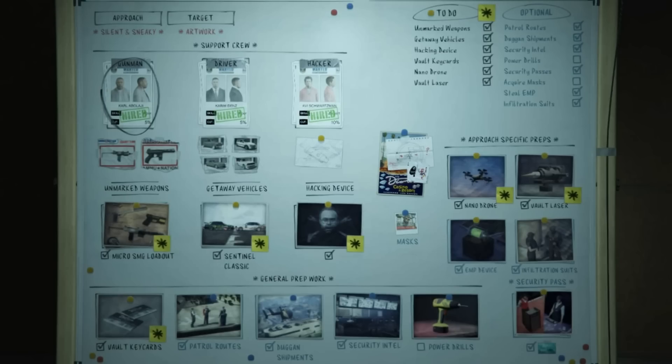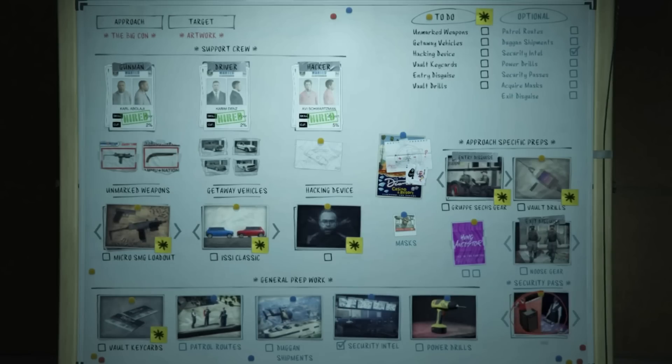Last but not least are the security passes. The optional security pass prep has two routes: security level one or security level two. Security level two — indicated by the split screen showing the valet at the podium and a blackjack dealer — is something you need to do for every single approach. That one is mandatory.